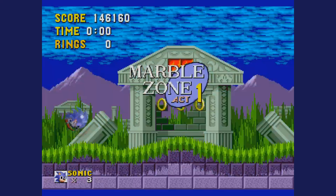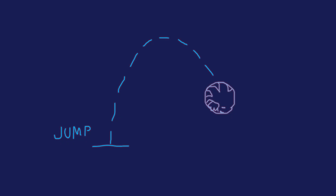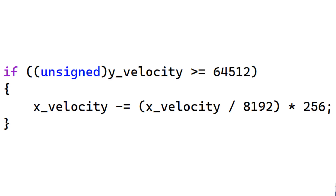Because once you land on the ground again, Sonic will gain speed from the jump, and that speed can be faster than the max speed allowed. In order to not make Sonic's jump feel floaty and give too much speed in the process, a counteracting force is applied to Sonic at the peak of the jump. This is done by a sneaky optimized unsigned check, similar to how I made the screen wrapping work in my second devlog video. The code looks something like this in C code: if unsigned y-velocity is greater than or equal to 64,512, subtract x-velocity divided by 8,192 times 256 from x-velocity.